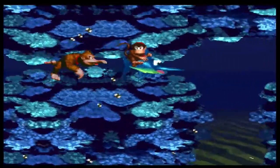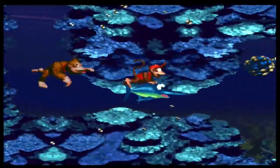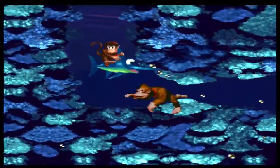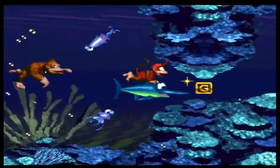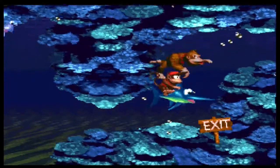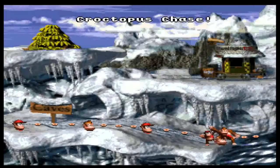Let's go this way. This helps us go faster. Let's go, Enguarde — you're going to help us out with these fast areas. Just don't lose Enguarde whatever you do. Don't hit the walls either, otherwise you're going to get hit. There's another one. All those squids coming out at the last second. I believe I need DK to win this one. There we go — octopus chase complete! That actually went pretty well.